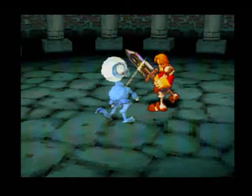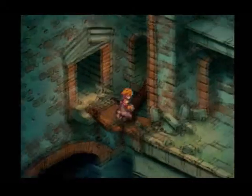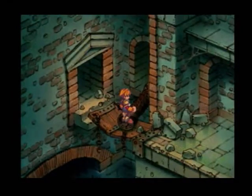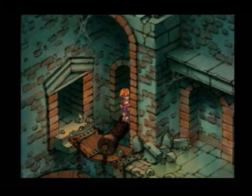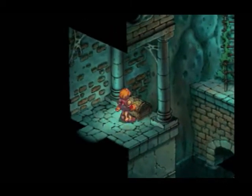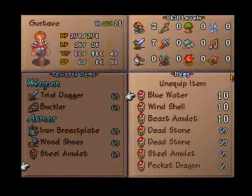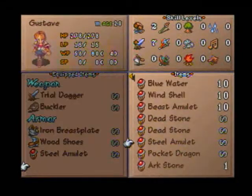I don't typically rely on Gustav to learn a lot of abilities, due to the fact that since he doesn't have access to magic, he can't heal himself — so that could be a bit of a dangerous prospect. But anyway, if you hit the crank up there to the left three times, it opens up this room and you can get a steel amulet, which I'm going to go ahead and throw on Gustav to get just that extra point of defense.